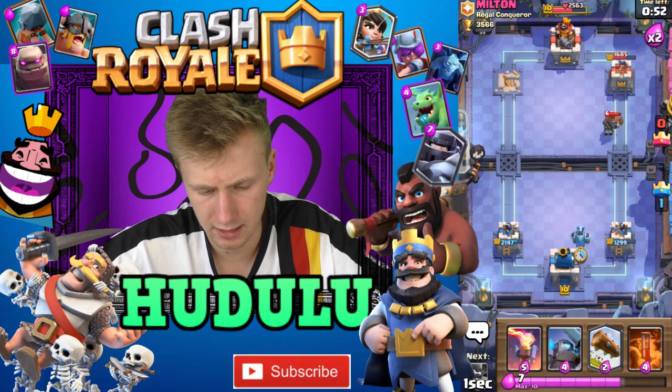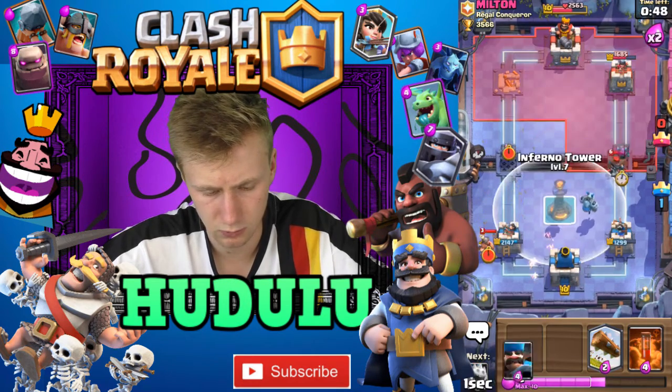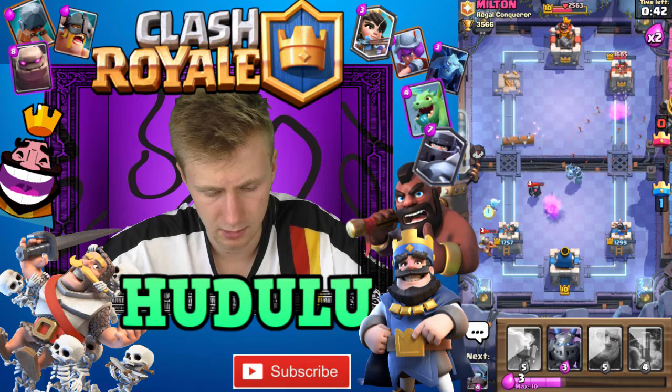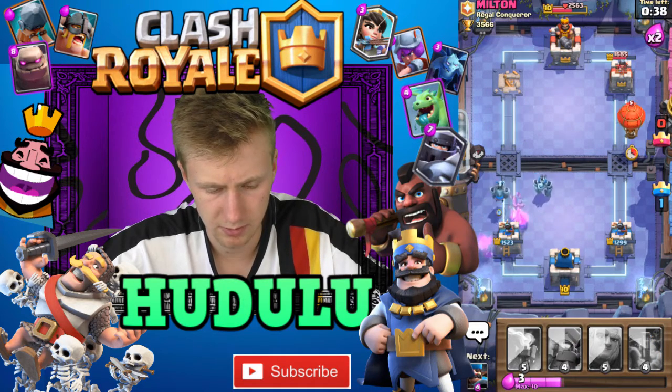We'll use the Mega Minion and the Mini Pekka against this Hunter purely because of card rotation. We don't have anything in our hand — that's bad. Mini Pekka doesn't quite get taken out, but the Mega Minion will do it.